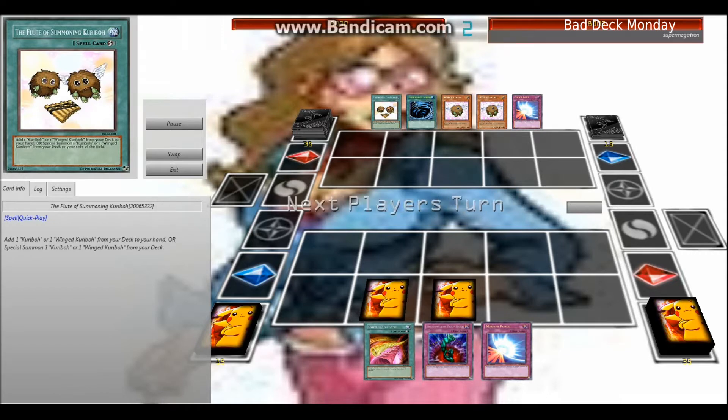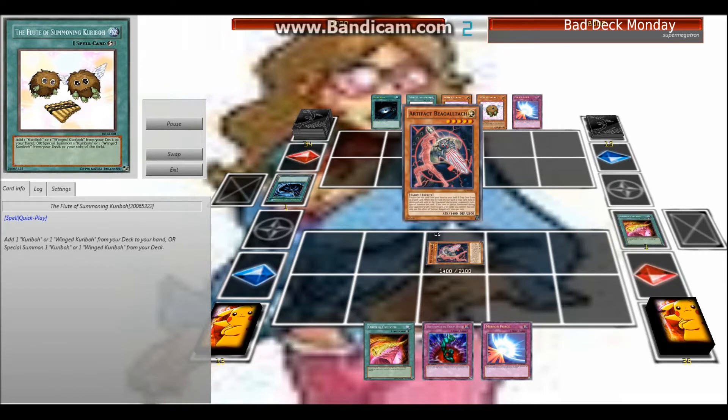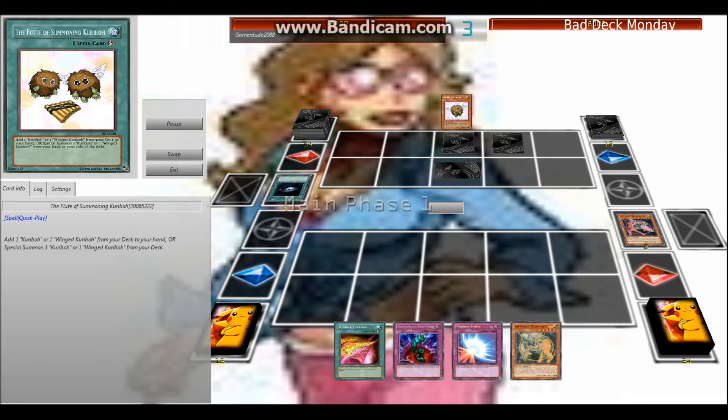On today's episode of Bad Deck Monday, I'll be playing my Artifacts versus Super Megatron Chaos Kariboh deck. In this matchup I started off with a kind of okay hand — wasn't the best. Their opening was pretty hot, which slowed me down a little bit, forcing them to waste their Dark Hole, which was actually a good thing for later when they would need it.